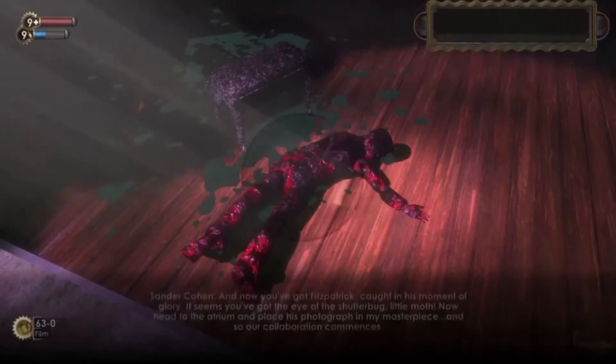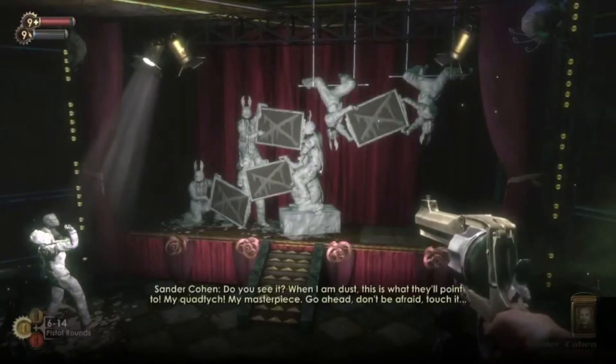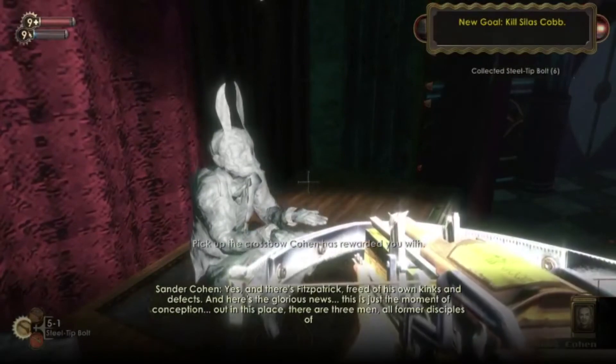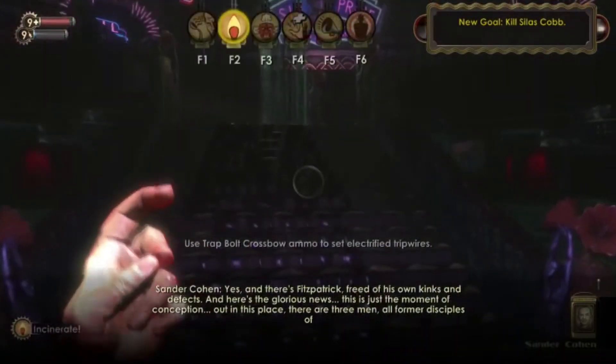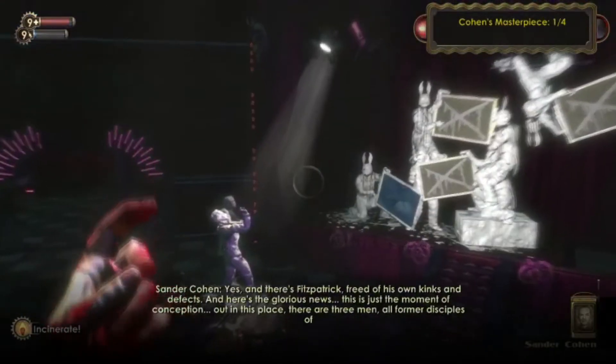That is the main goal of your stay in Cohen's art house — to help complete his masterpiece. With every picture placed on the fixture, you're rewarded: first with a new weapon, a crossbow, and you're given a chance to work with it as you continue to complete Cohen's photographic snuff show about betrayal and revenge. It's like a sadistic Pokémon Snap.